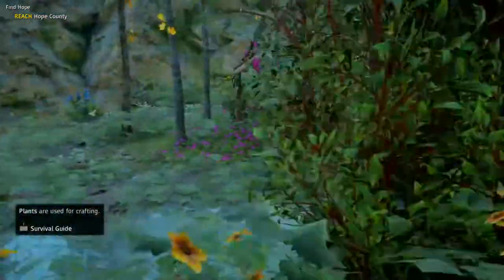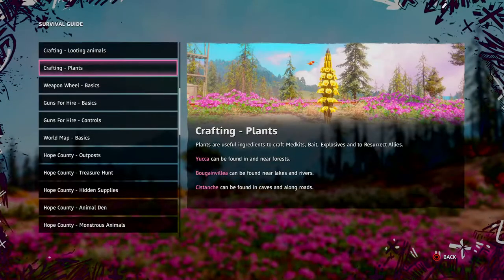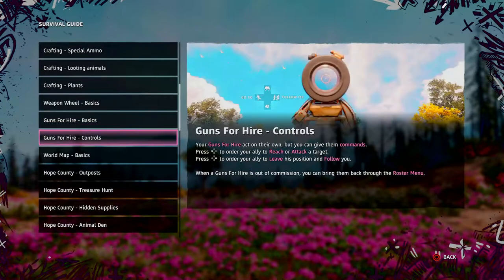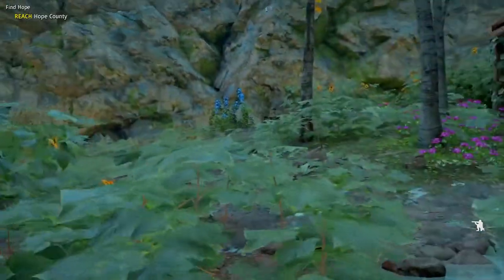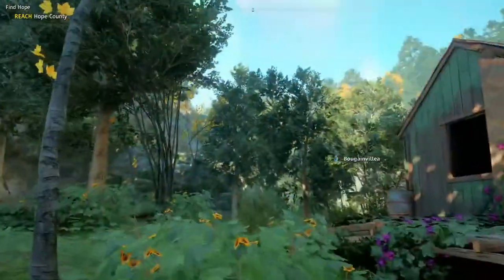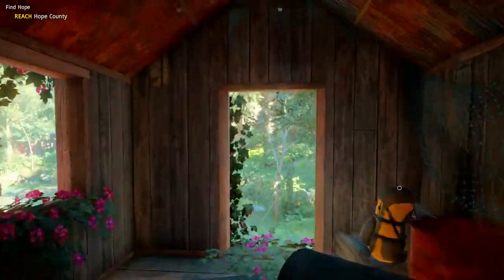I'm looking over here and it says plants are used for crafting — this is your tutorial menu. Hit the touchpad on the PlayStation 4; it might be different on your Xbox One controller or keyboard and mouse setup on PC. I'm not going to go into great detail — everybody can look it up when they play; it'll be easier.